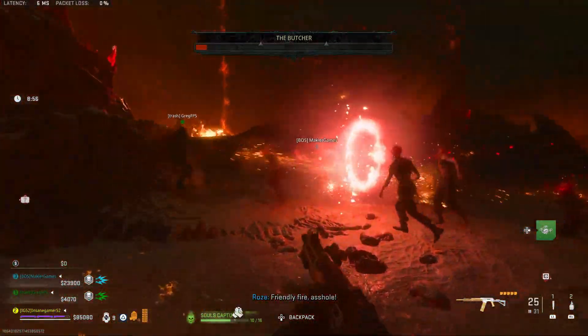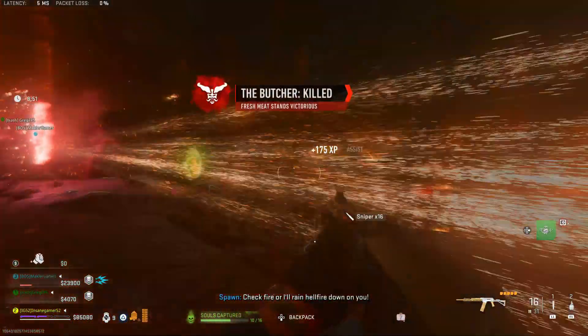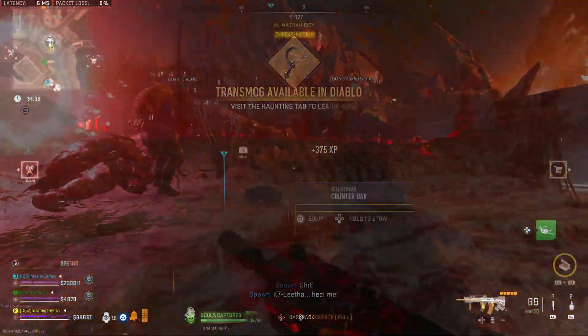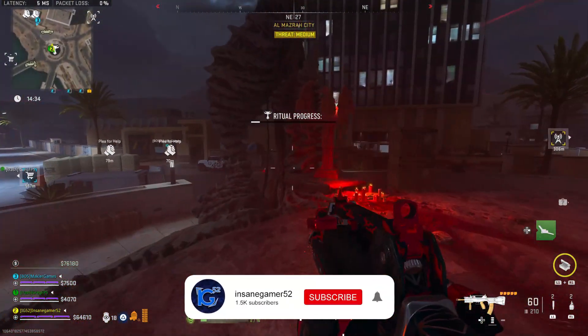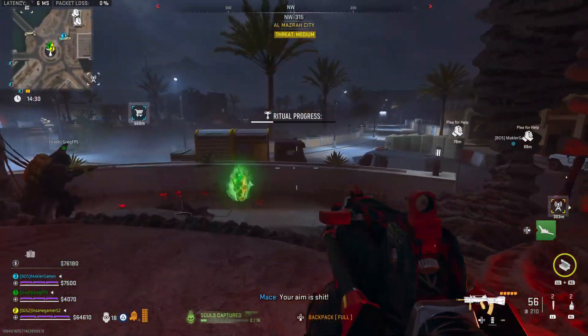The Butcher is potentially the toughest of the bosses added with the event and can be found in Zarqa Hydra Electric, Al-Mazra City, Zaya Observatory, or Al-Samad Cemetery. When you get to his location, you will see 5 giant pillars forming the Altar of Lilith. You have to go up to each of these 5 pillars and interact with them to start rituals.